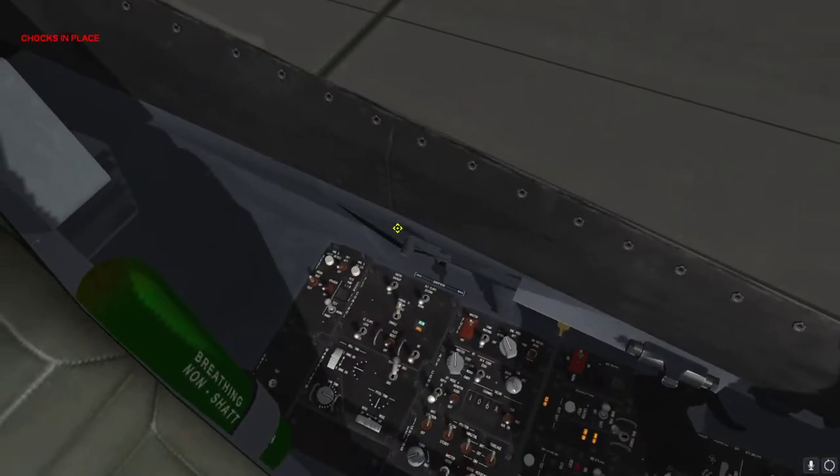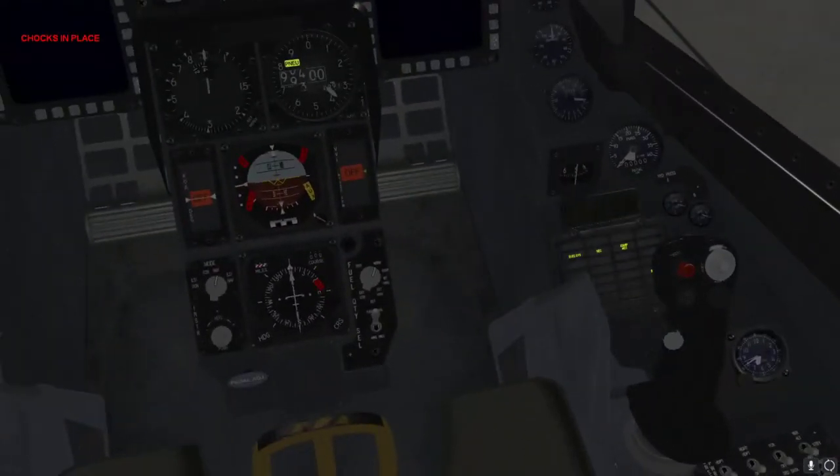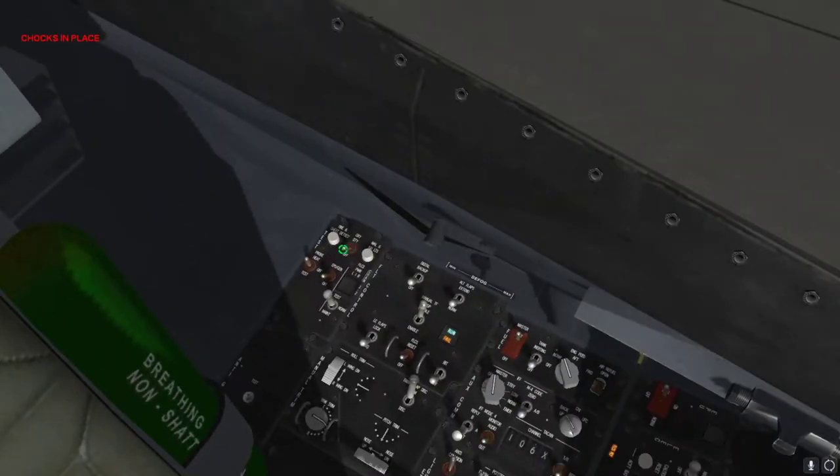That's done and over with. Now we're going to check quantity — that's good. Probe heat is on. FLCS lights are on. Click reset, manual enabled.